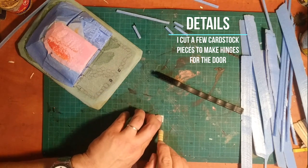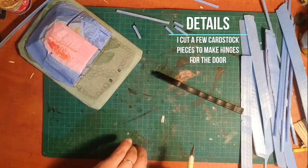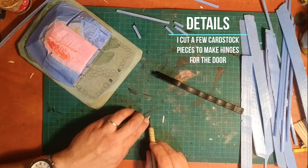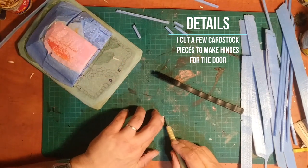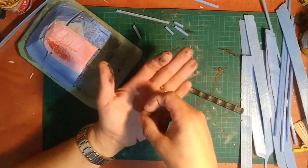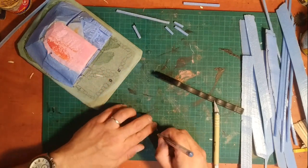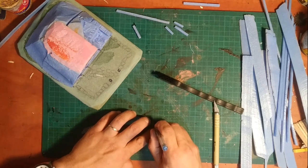God is in the details, so I take small pieces of cardboard cut from a cereal box to create the hinges — simply 3mm by 20mm strips of cardboard with cut wedges at the edges. I use a small ball tool to create the impression of bolts that hold these to the door, and later I'll color them in a metallic color to really make them look like hinges.